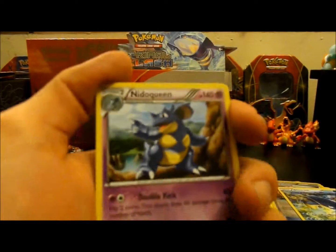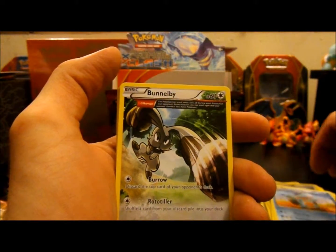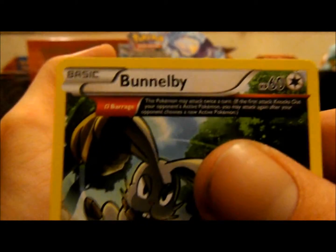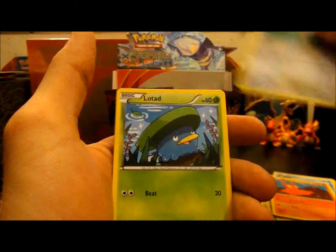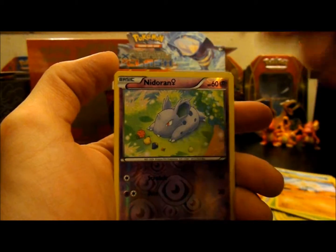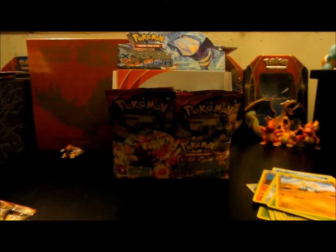So we start again — we have a Nidoqueen, Marshtomp, a Bunnelby that's cool, I do not have this one yet. Its Ancient Trait is Barrage, which means it can attack twice in turns. Then we have a Feebas, Slugma, a regular Bunnelby, Lotad, Metagross, Reverse Nidoran, and then we have an Electrike in the Ancient Trait style, which is pretty cool.